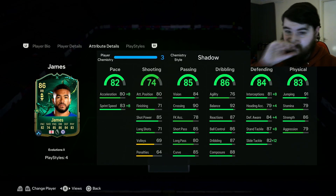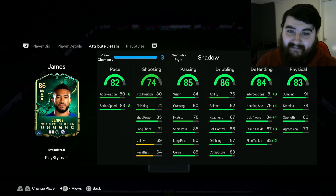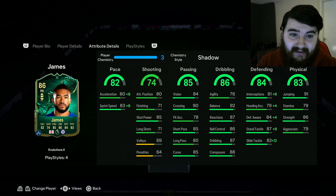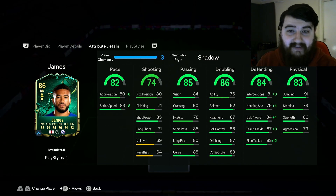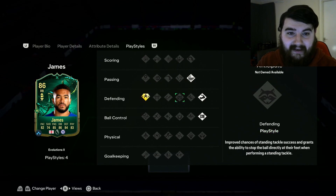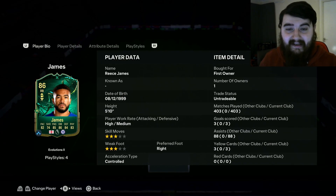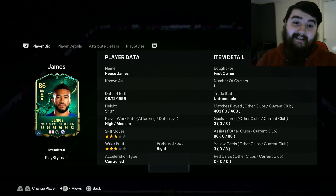In terms of stats, it's a very solid card — a lot of greens across the board. He's got solid pace for a right back, though not the quickest, which is why I've put a Shadow on him to build that up. He's got 85 shot power, 84 vision, 90 crossing, and he's just a very solid card all around. He's got Jockey and Whip Pass and stuff like that. Absolutely love playing with him — and considering he's just a normal gold card, he is very, very good.